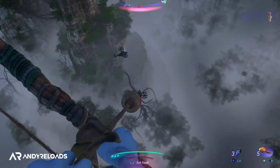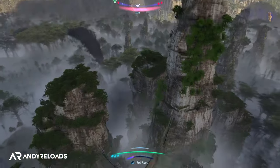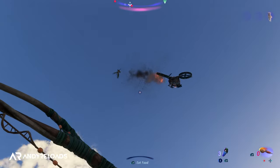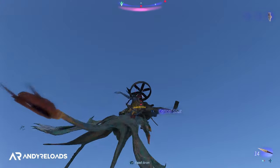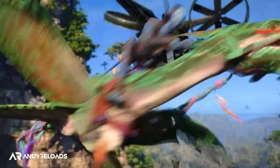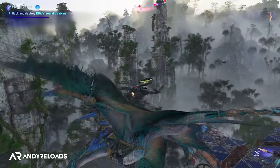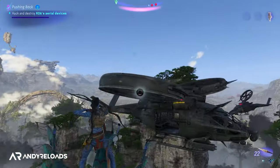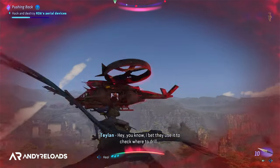You can dismount your Ikran at any time during flight to fire weapons mid-air, then remount by pressing the d-pad — a very enjoyable mechanic. You can also shoot pilots and gunners out of their helicopters if you're accurate enough. Using weapons while flying is genuinely challenging — enemies will nuke you if you hover stationary — which is part of why it's so satisfying and fun.